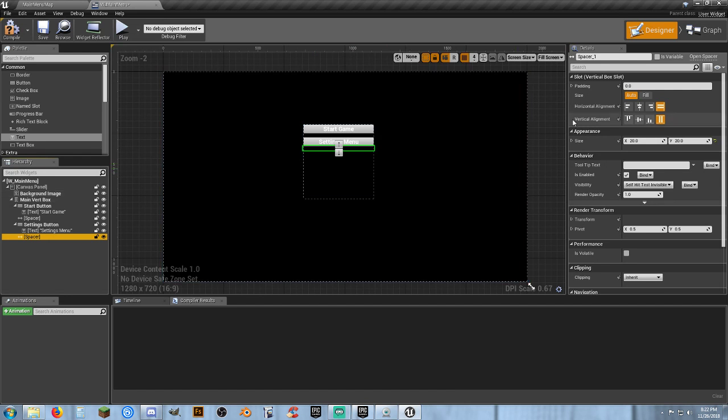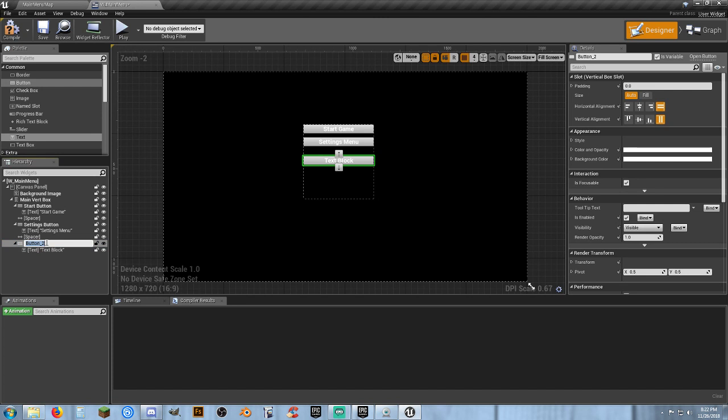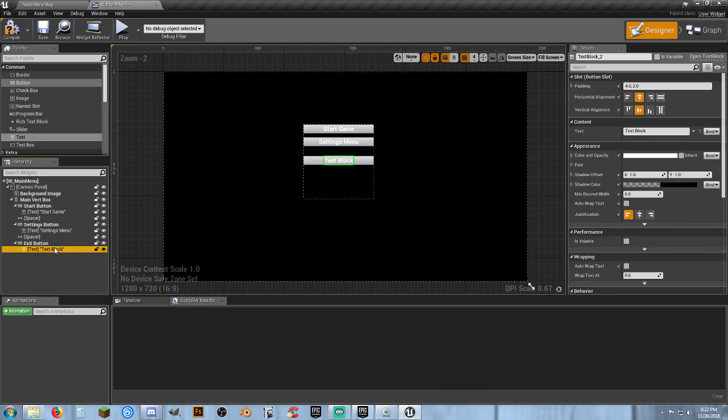Let's add another spacer — copy the existing one, click on the main vertical box and paste. We'll increase this spacer to 50 for a bigger gap. Then we'll add another button to the main vertical box with text — this is going to be our exit button. Buttons are automatically variables. Let's change the text to 'Exit Game.'